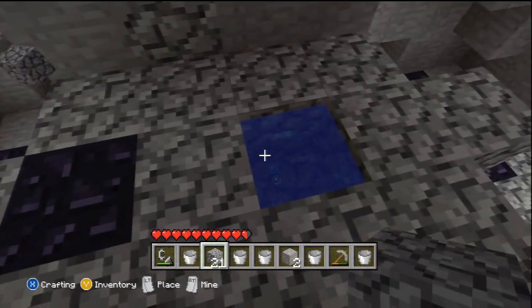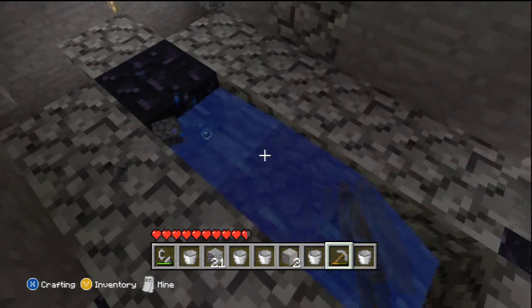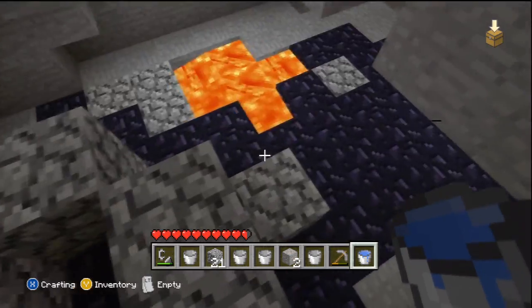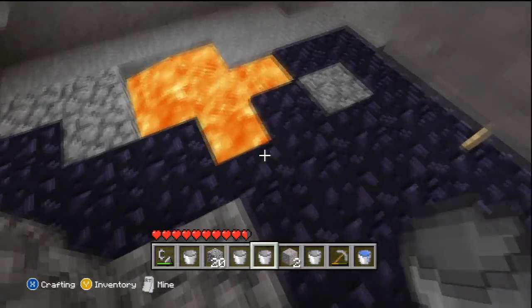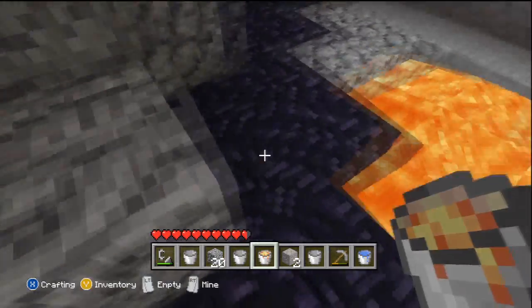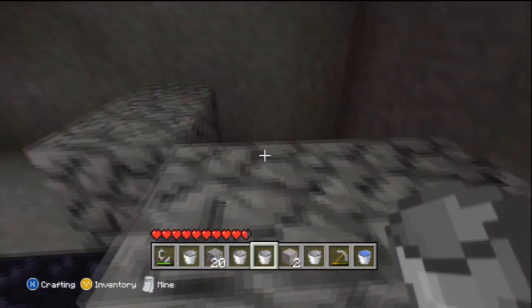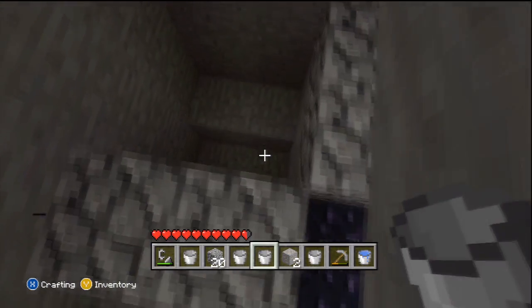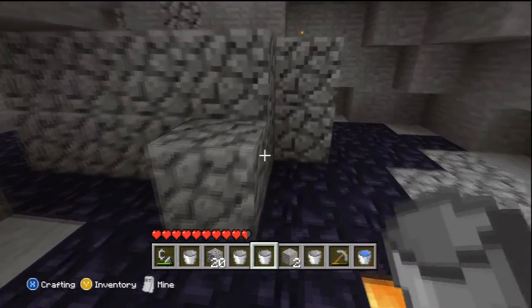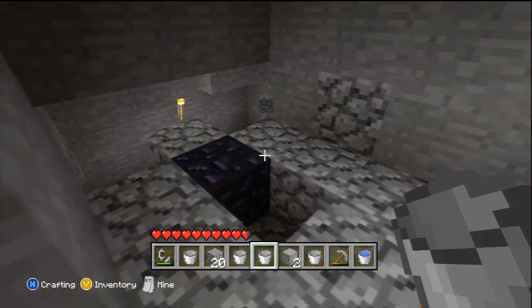And then you repeat the process. I've put that in one place — you want to get rid of the water. Then you put a block into that gap, grab some lava, put it into the space, and grab some water. That's how you would do it. And then you would build up and create it into a portal.